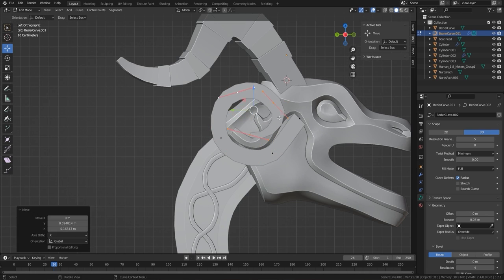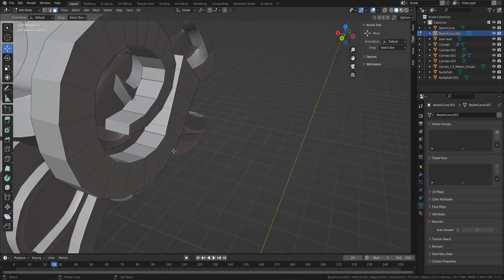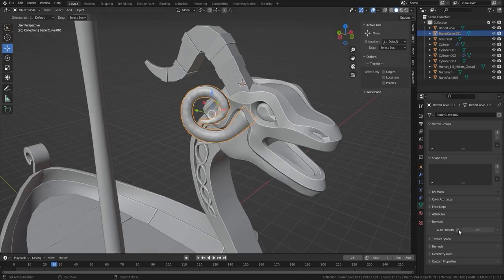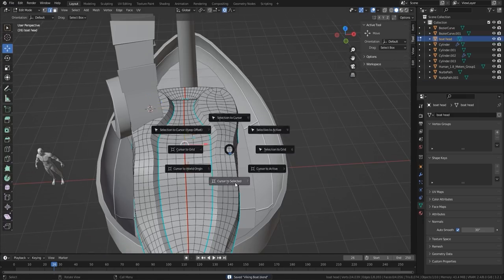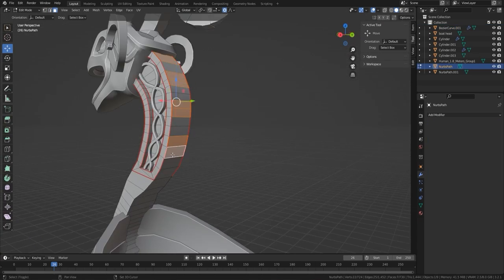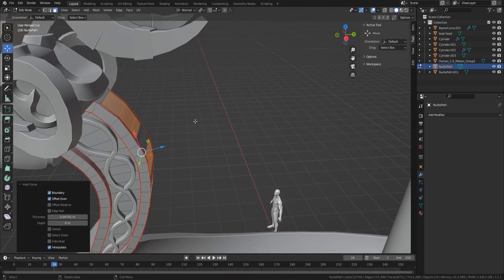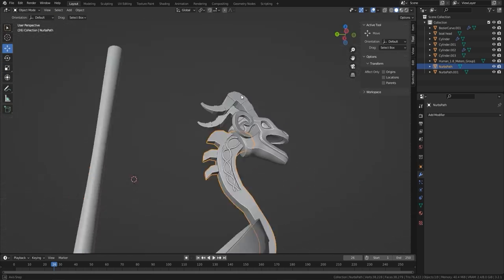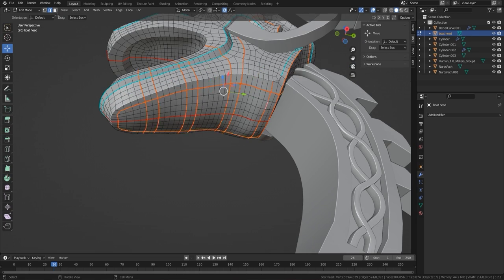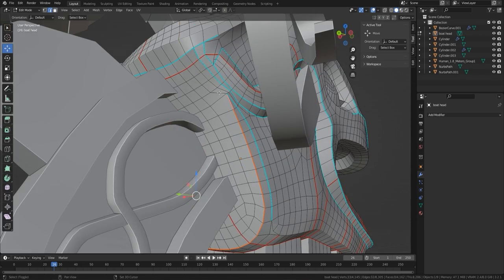I just need to make sure the back of the dragon fits with what we've already created. I can see some issues with my sharps so I'm fixing those, and then finally pulling out these parts. When I first pulled those out they didn't come out properly, so I pressed Shift+D to duplicate them, brought them out, and used a solidify — that gets them really nice and smooth. This build was made from my own imagination; we don't have a concept artist, so we're building on the fly.